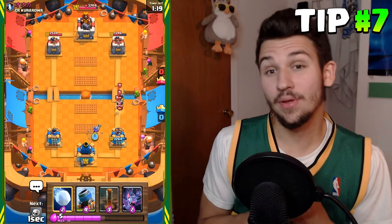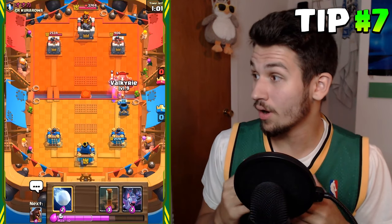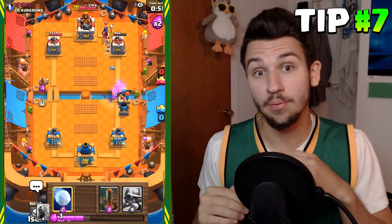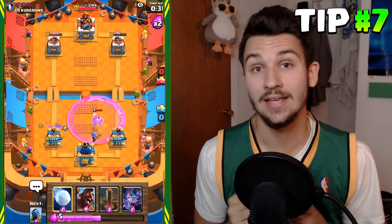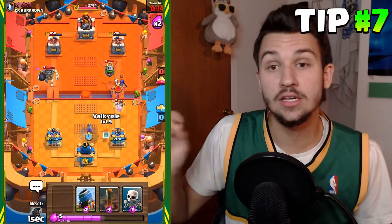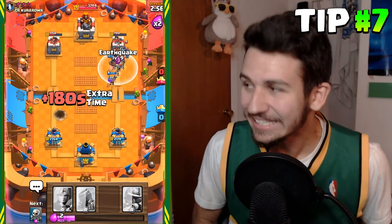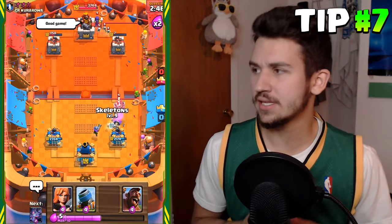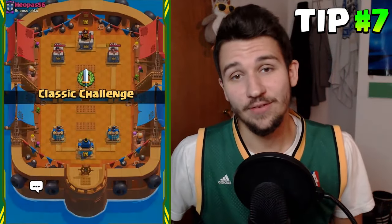The last tip is to be aggressive — put pressure on your opponent and put them in uncomfortable situations. For example, I played the Mortar on the right side with the Musketeer, Valkyrie, and Skeletons defending it. When there were too many units on the right side and I saw the Witch there, I played my Hog on the left side so he couldn't fully support his push. He ended up split between both sides, making it easy for me to defend. Keep that pressure on both sides — the Musketeer going right, the Hog going left — and you'll win.